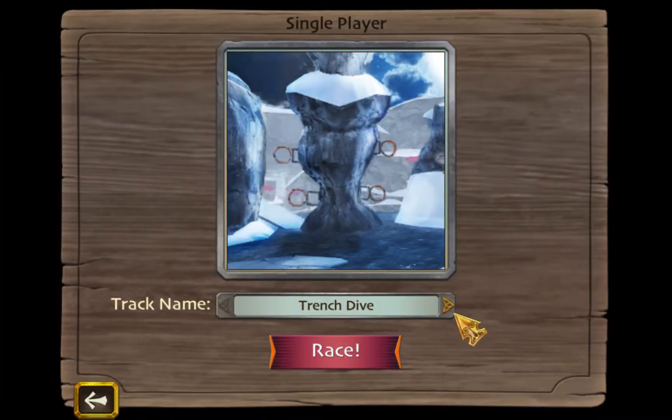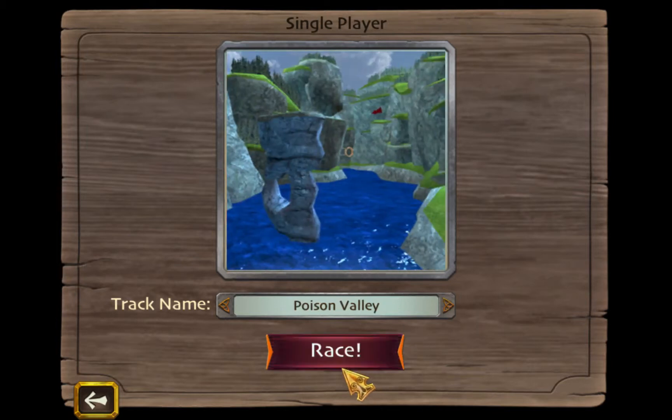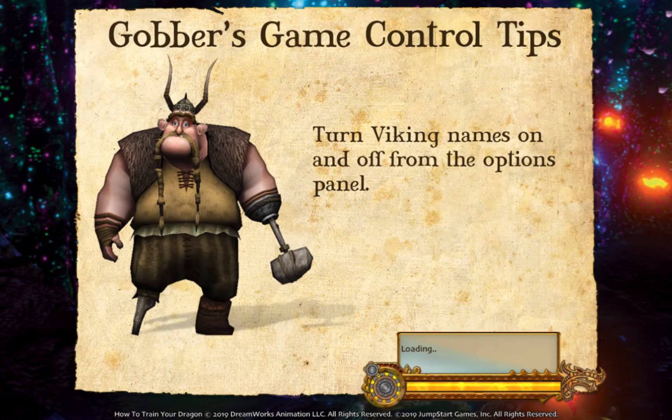Next is Poison Valley. Nightmare Tide, as far as I'm concerned, has no legitimate or illegitimate shortcut. And Poison Valley does have, in fact, two illegitimate shortcuts and one legitimate shortcut.